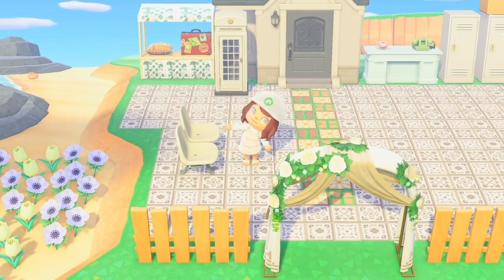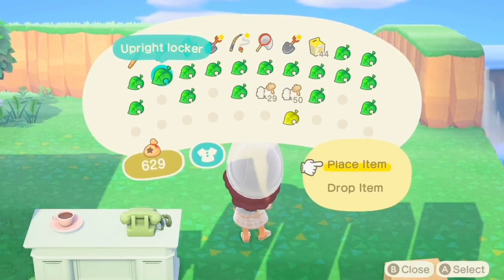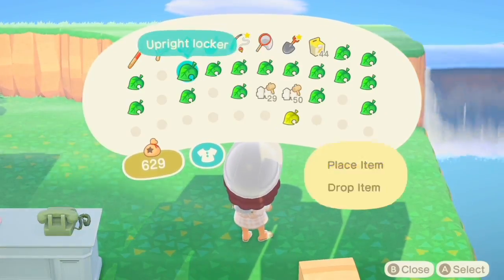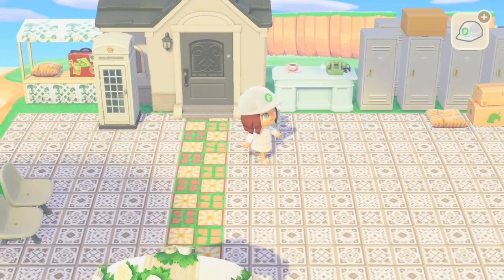I used these public benches in white to make little seating areas. Then this is the part where I ended up ordering more lockers and stacking them behind each other just so it would look less empty in the spaces.